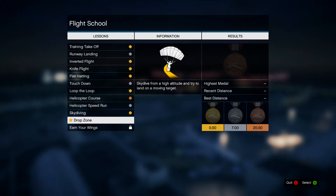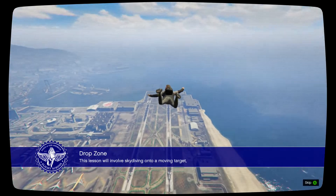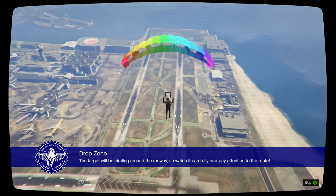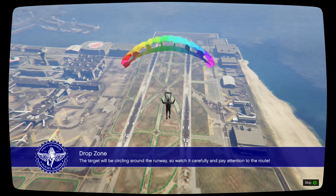All right guys, I'm back with the next part. This one is Drop Zone — skydive from a high altitude and try to land on a moving target. As you saw last time, I had enough trouble doing that, so we'll see if I can do it on a moving target. The target will be circling around the runway, so watch it carefully and pay attention to the roof.